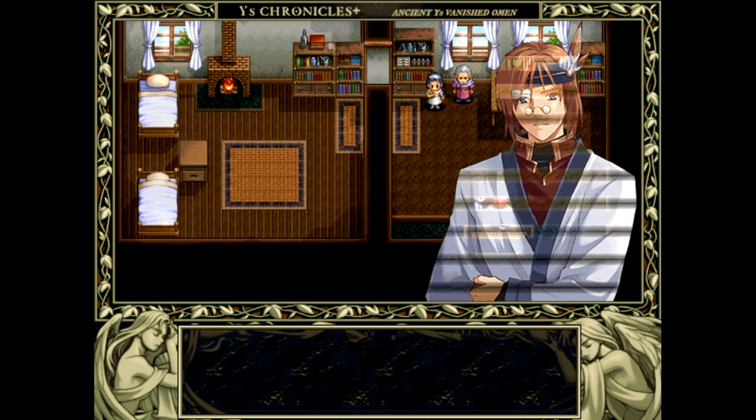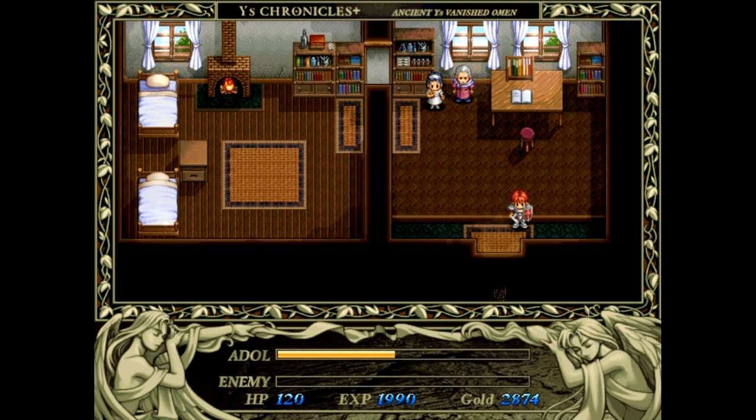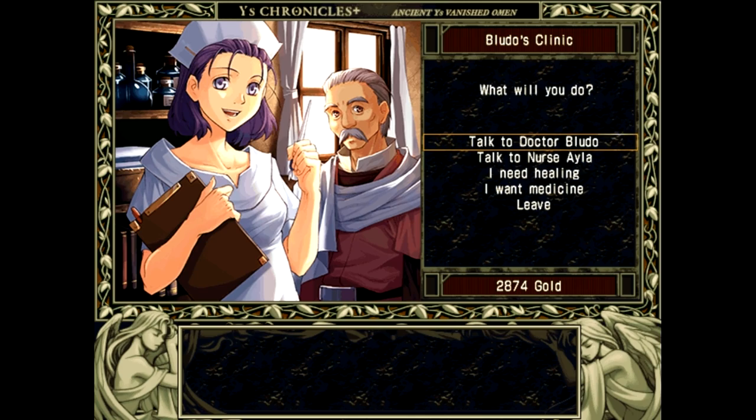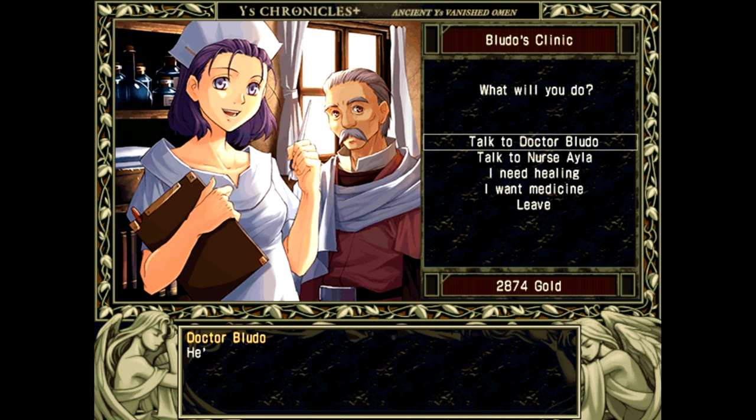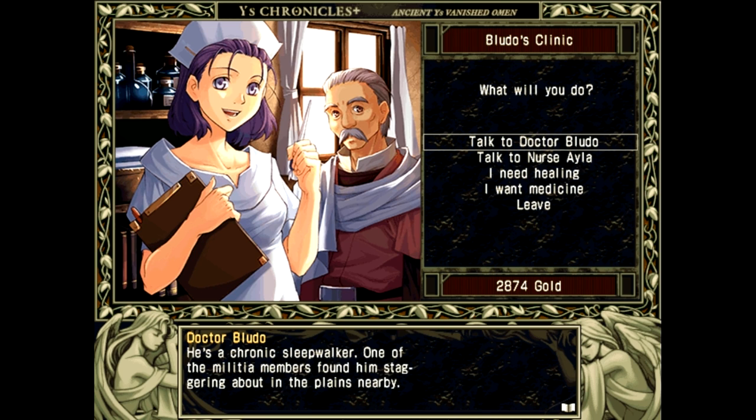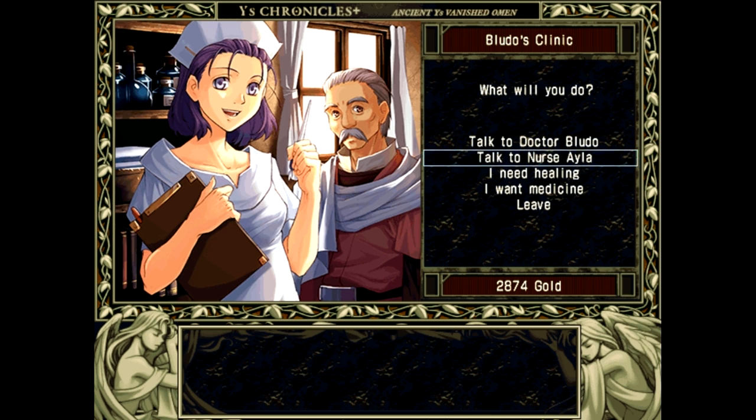We found him. That fellow just now — that was Luda from Zepic Village. He comes around often, mostly at random. He's a chronic sleepwalker. One of the militia members found him staggering about in the planes nearby. He's such a young fellow, yet he's already taken a wife — it's hard to believe. With him disappearing all the time, she must be a nervous wreck. I hope he makes it back home safe and sound.